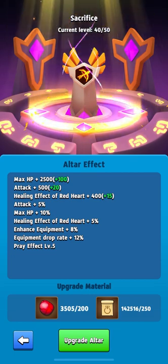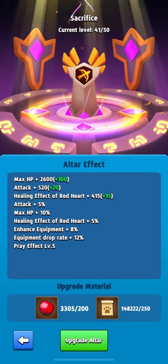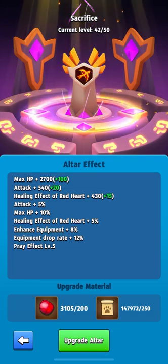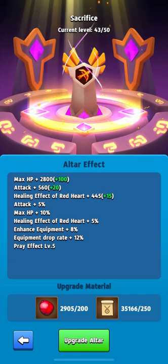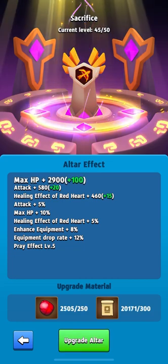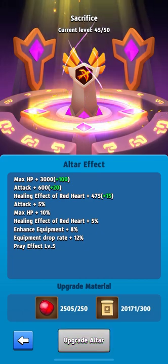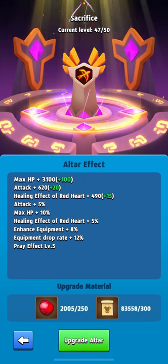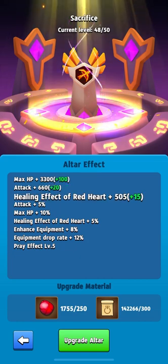Keep those health and attack numbers fixed in your heads as we start pumping the altar. Each distributor gives us more than just an additional 20 attack and 100 health. Now we have 200 bloodsucker stones used. The account is looking excellent — but as expected, the cost of pumping has increased and it's now 250 bloodsucker stones. The stones disappear quickly, just like gold.